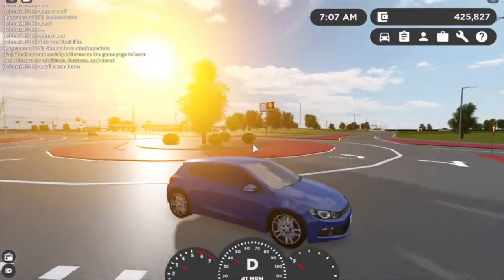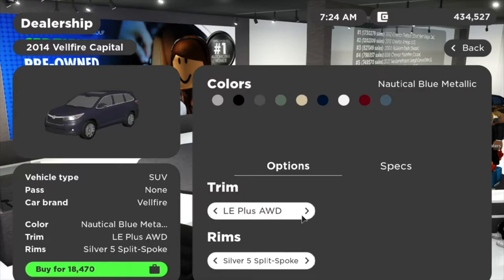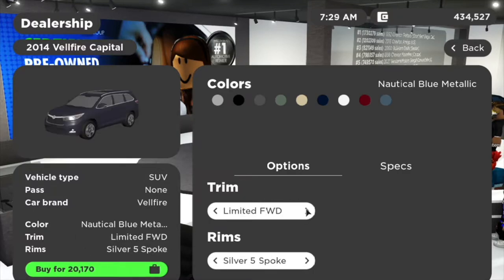Next up we have the 2014 Velfire Capital. In real life my parents actually have this car, which is kind of cool — not the 2014 model though, it's the 2019 model. Let's see what trim options they have.